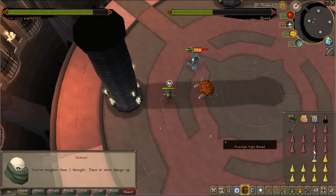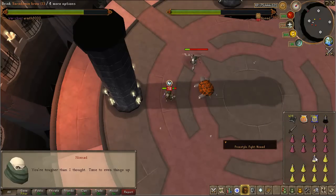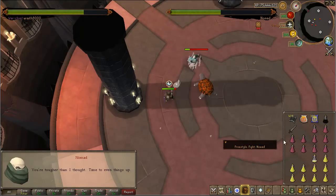The next thing he does — this isn't really a special attack and it's not necessarily in order with the others — is he will heal back to half health once he gets to a quarter health. He says "You're tougher than I thought, let's even things out," and then just heals back up to half health. Basically nothing really changes — it's just he has more health.